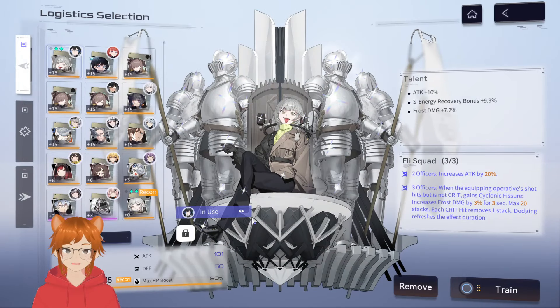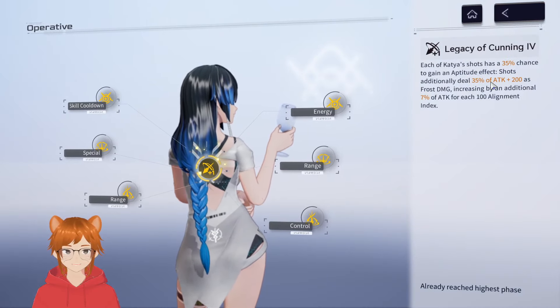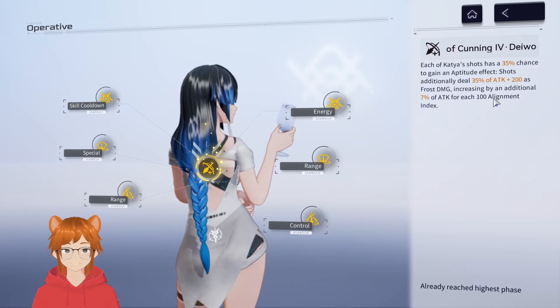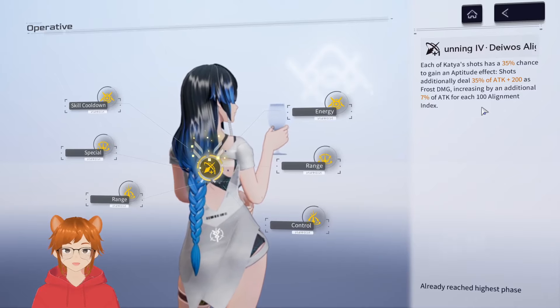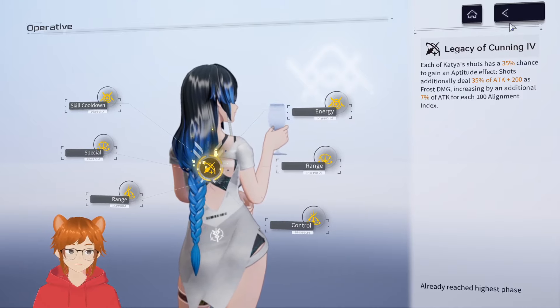The second build is Attack Percent and S Energy Recovery Bonus, with frost damage as the third stat. I'm probably going to try and get at least 10% attack on every logistic piece first before going for more specific ones, mainly because attack percent is the most consistent for increasing damage output. The Legacy of Cunning passive uses the attack stat for extra damage, so rather than gaining 7% damage increase per 100 Alignment Index roll, you instead get a 10% increase in attack — it's like picking and choosing.